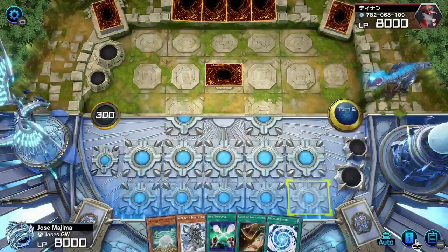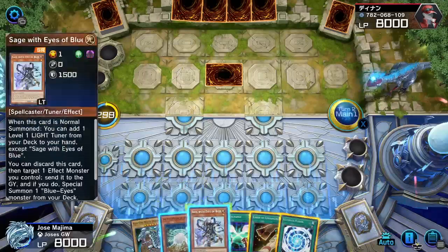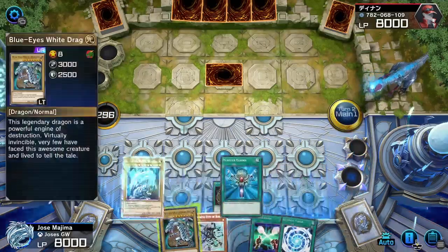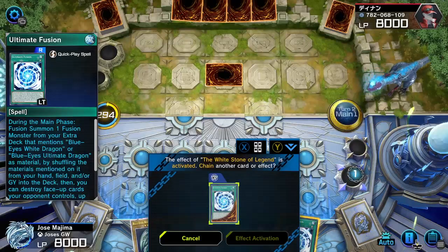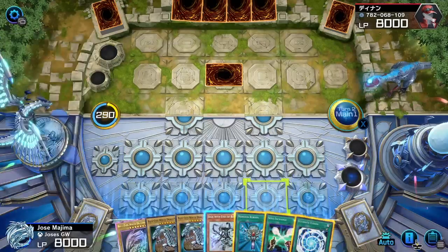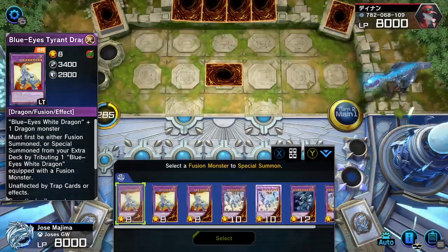Cards of Consonance — discard, draw two cards. I got another Card of Consonance and another Blue-Eyes. I also drew another Blue-Eyes in the process. I already got three Blue-Eyes in my hand, and I got Ultimate Fusion — so we're kicking off really strong right now.